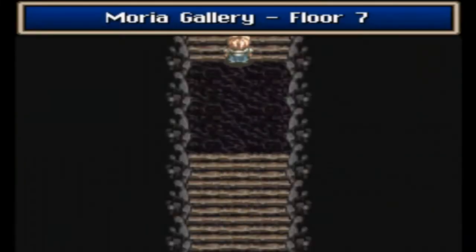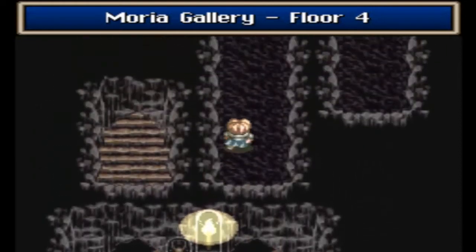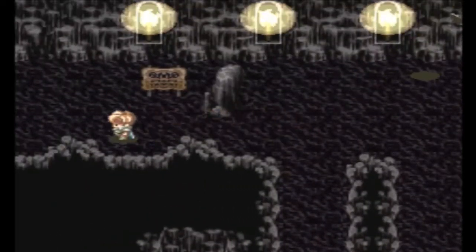Okay, floor 8, and we have floor 9, and we cannot get any further. So floor 9 is the lowest floor I believe, and that way is the shortest and fastest way up here. Since we tackled the last 4 floors in the last episode, we're gonna tackle the last remaining 5 floors.